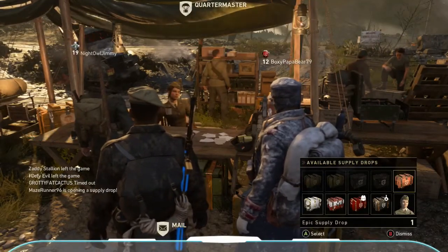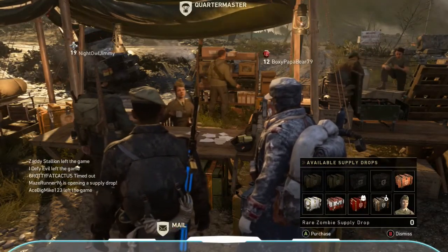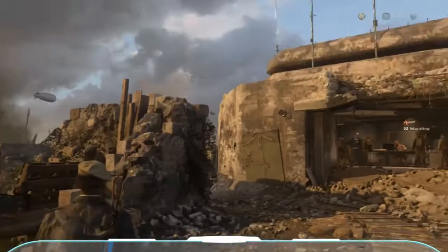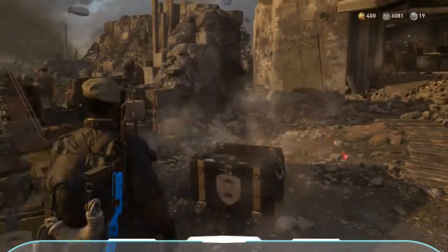I am going to record this right now. We got an epic supply drop — let's open this weapon charm bribe real quick. Oh yeah, right there, it's good. We're gonna open this and see if we get anything.